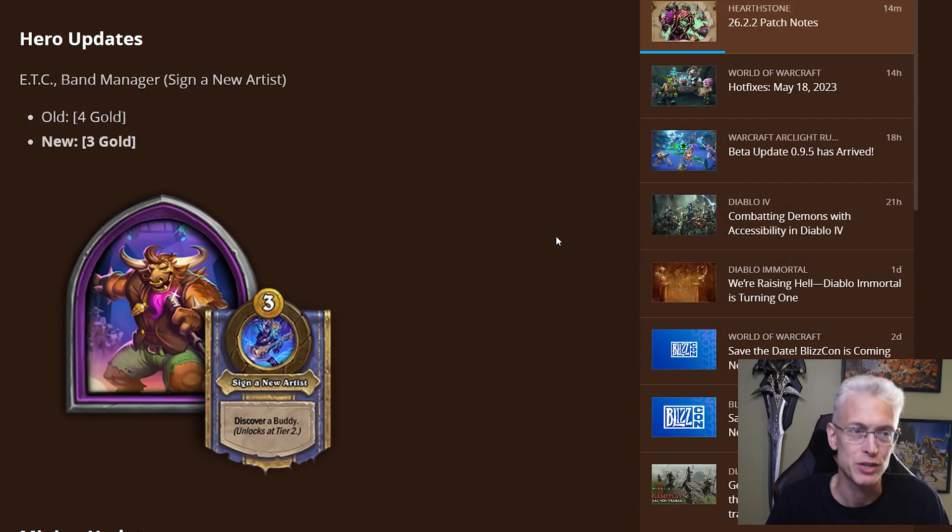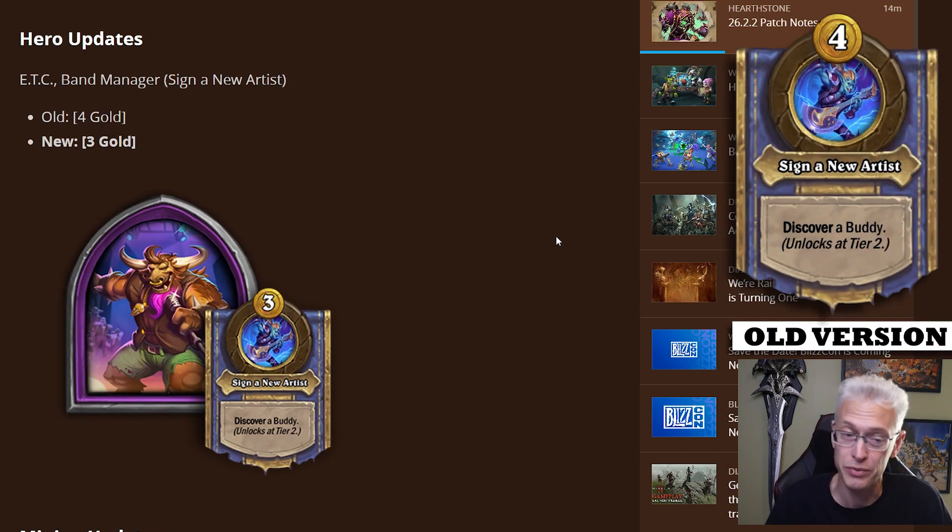ETC Band Manager had a change, and it's pretty big. It's just going from four gold to three gold for the hero power. That doesn't sound like much, but that one gold certainly makes it a lot easier to use most turns. If there's no good minions in the shop and you've got three gold, why not slam the button to see if you can get something valuable? This is a big, big change. Definitely makes ETC a little easier to approach at that cost.